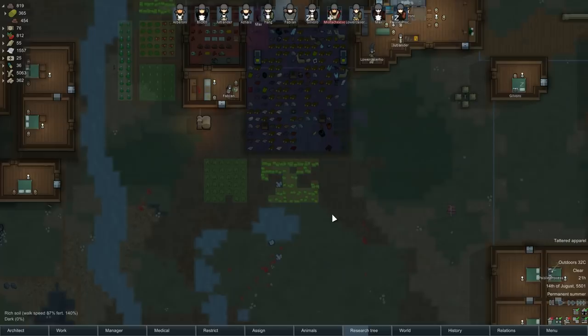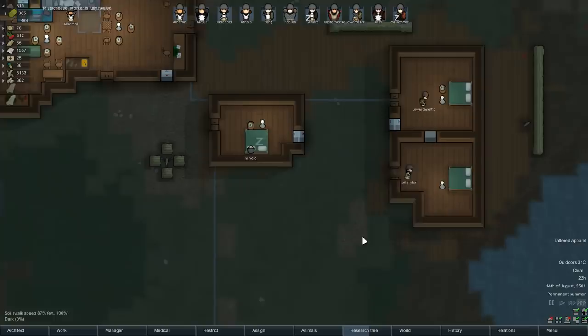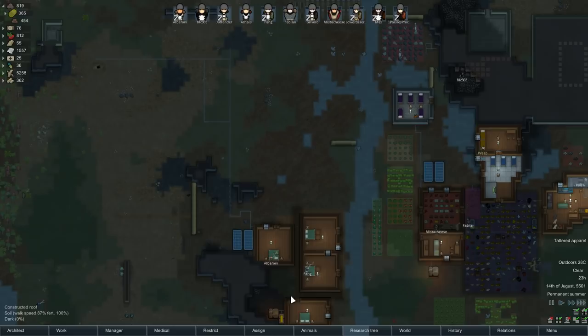Mr. Cheese is fully healed. The combat log's already blank — no persistent injuries from the tortoise attack. Good. Our batteries are being a little hammered here, but I guess we'll have to deal with that. We do have this power enabled over here which is still okay. We do have the turret here being powered — might want to build a second one on this half of things.